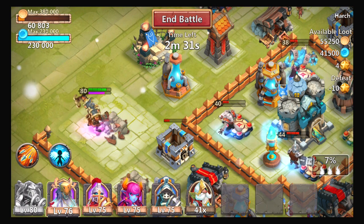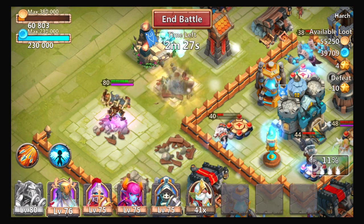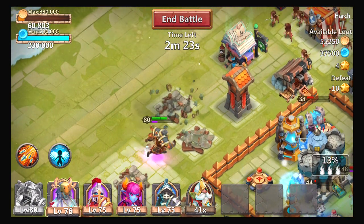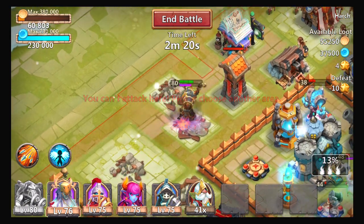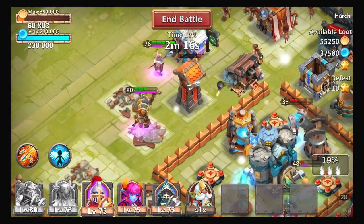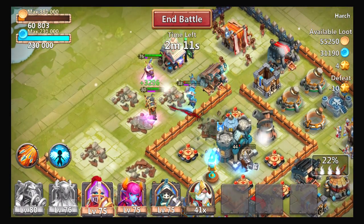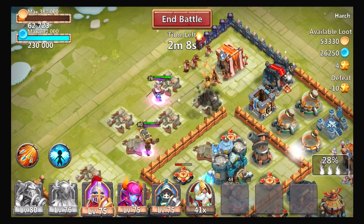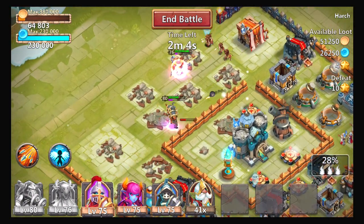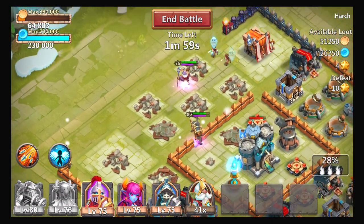I just let my Ares run around because, as you guys can see, whenever he gets his proc up he actually kills the enemy heroes on the map. Right before he gets close he's probably gonna kill them — and he killed other people too. Right here I'm gonna drop the Druid because he's getting a bit close and taking some damage. Just before the enemy got close, Ares proc'd and just made them disappear, which I love about him.